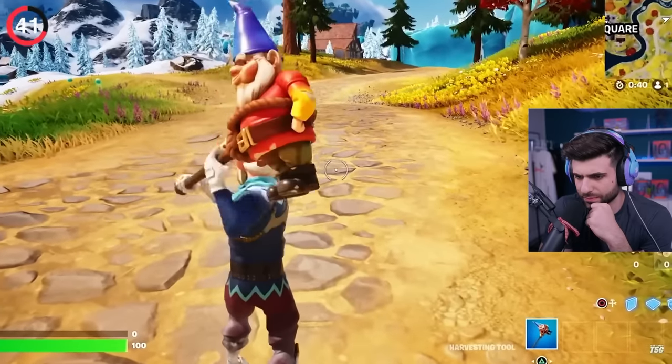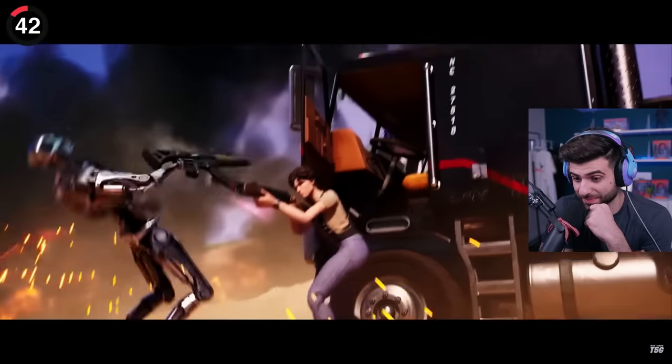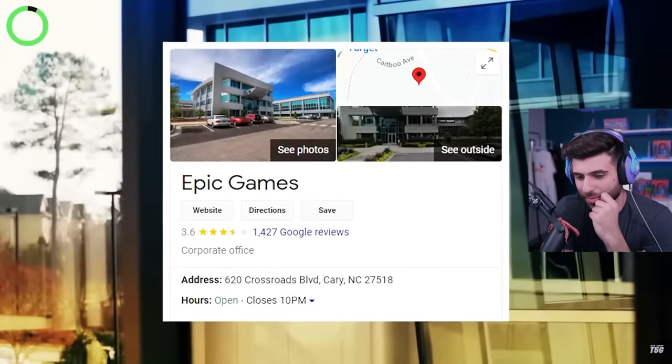But after a few hits, it giggles with the infamous gnome voice. Why is he giggling? At least Epic didn't reveal your address. In the Zero Crisis finale, they actually put their location on the side of Terminator's truck. That's their location — I mean, that's public knowledge.